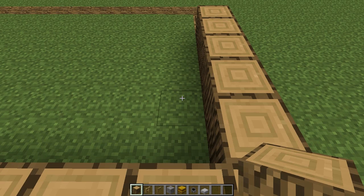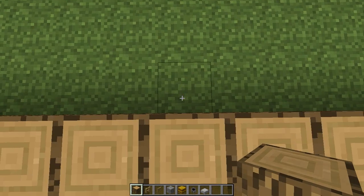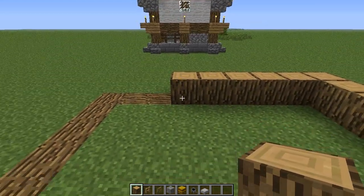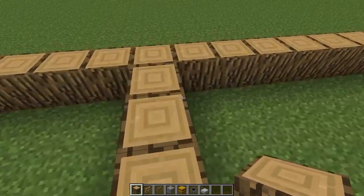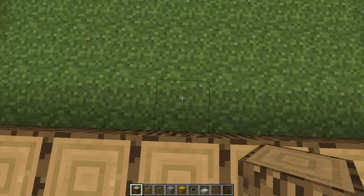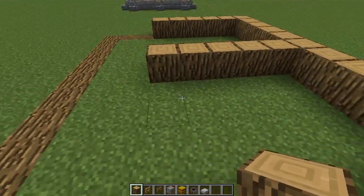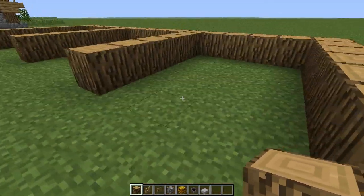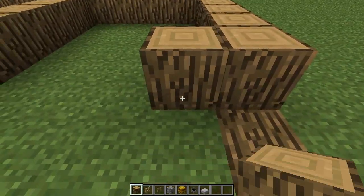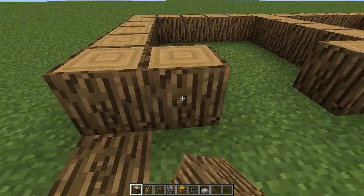Now leave four spaces for each stable and bring the logs in five — 1, 2, 3, 4, 5. It should be in line with that first one there. Leave another four spaces — 1, 2, 3, 4 — and bring it in five — 1, 2, 3, 4, 5. Now on the ends here on the left and right side, except for the end ones — so for this end one we only do it on the left — just bring it in one log, right and left, right and left, and just right here.